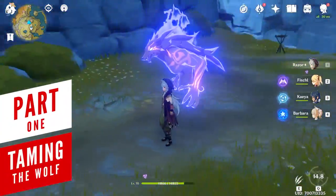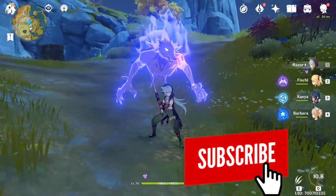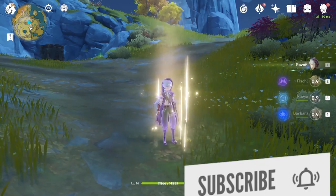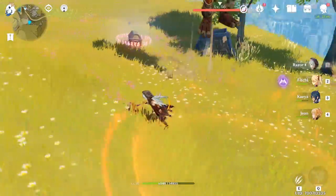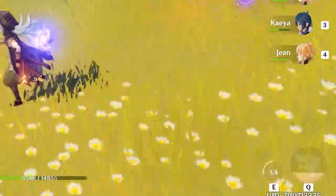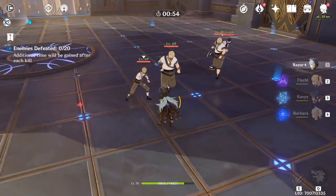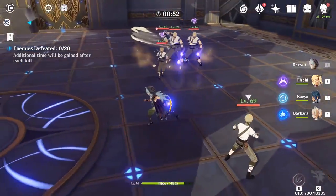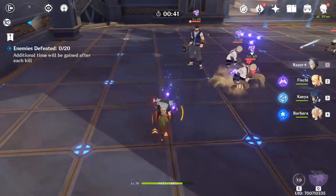There are two reasons why Razor is considered to be selfish. The first one is how his elemental burst works — he summons his wolf companion, which can be lost if you switch him out, and because the energy cost is pretty big to activate, the burst was designed with an elemental skill that grants him a faster energy recharge rate. That's exactly the second reason: you need to keep using the elemental skill actively to build up his burst faster, and you always need to keep an eye on your energy bar to determine whether you should create an additional sigil by tapping the skill or convert those sigils into actual energy by holding the skill.